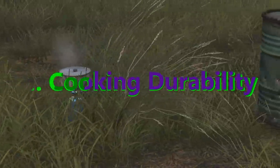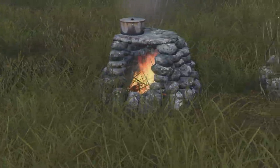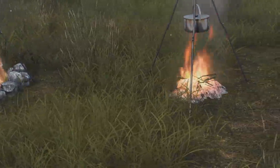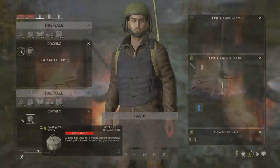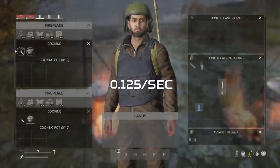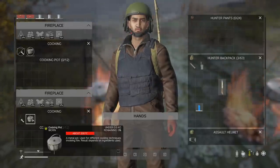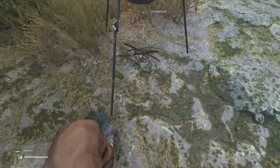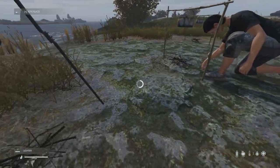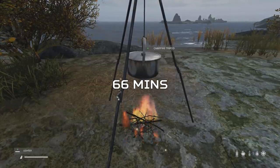Third, and most importantly, the tripod has more than three times the durability that the cooking stand has. Durability is now paramount in 1.17 and beyond because nearly all items you cook with degrade during the cooking process, even the food in some cases. The cooking stand loses 0.125 durability per second while over a lit fireplace — the stand with 150 durability goes from pristine to ruined in 20 minutes, where the tripod with 500 durability becomes ruined in 66 minutes of use.